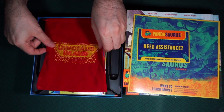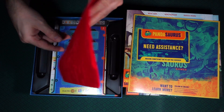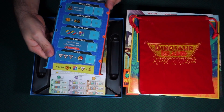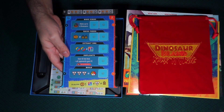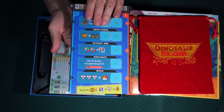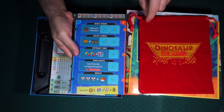Here we have an embroidered bag that says Dinosaur Island Roar 'n Write. And here is one of the boards — make dinos, raise funds, extract DNA. This is the two to three player side and this is the four player side, so maybe the resources change a bit between them.